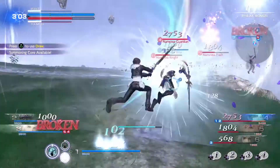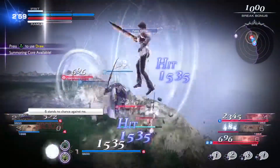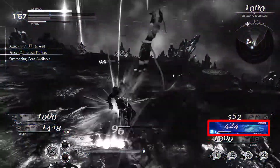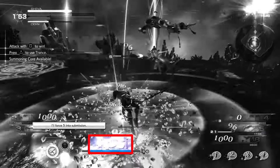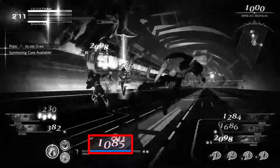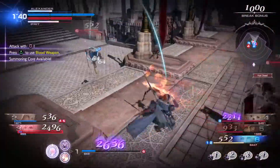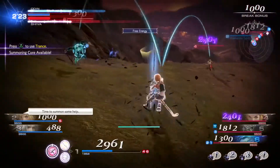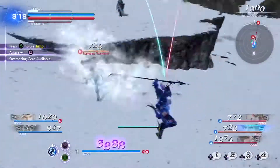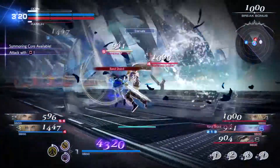In combat, characters can perform two kinds of attacks: bravery and HP attacks. Bravery attacks decrease your opponent's bravery while increasing your own by the same amount. And receiving a bravery attack will in turn reduce your bravery. These attacks are important because the higher your bravery rises, the more powerful your HP attacks become. When your bravery is higher than your opponent's HP, they can be incapacitated with an HP attack.